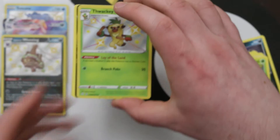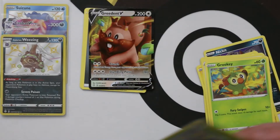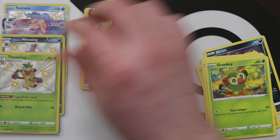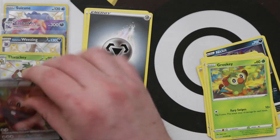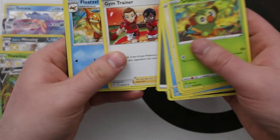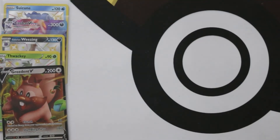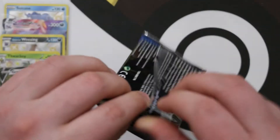This looks like it's going to be a good pack. We got Shiny Vault Thwacky and a Greedent V — I love Greedent, big dumb squirrel. We also got a Rusted Sword. I assume that does something with Zacian.